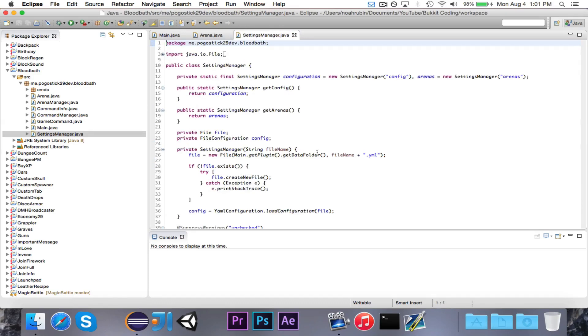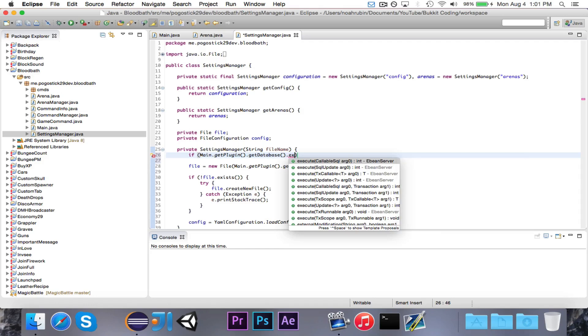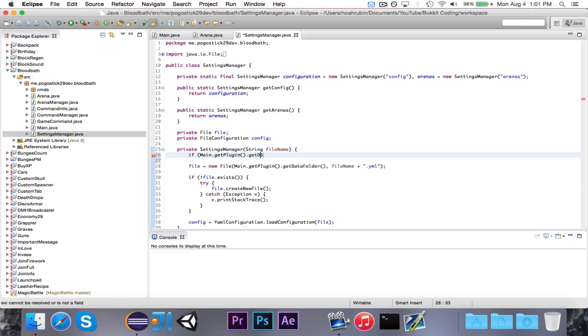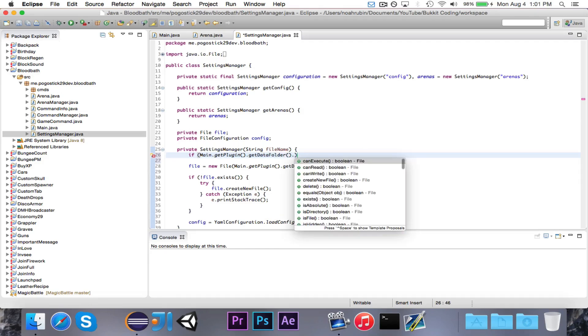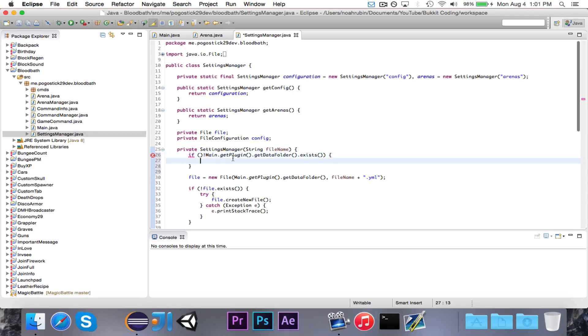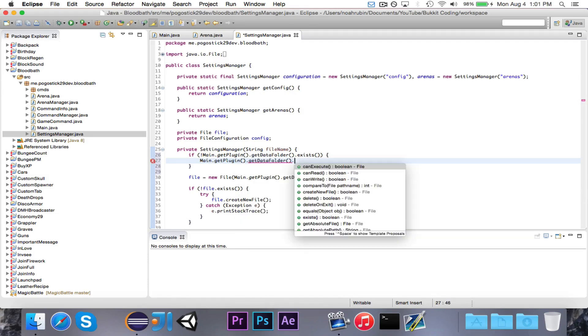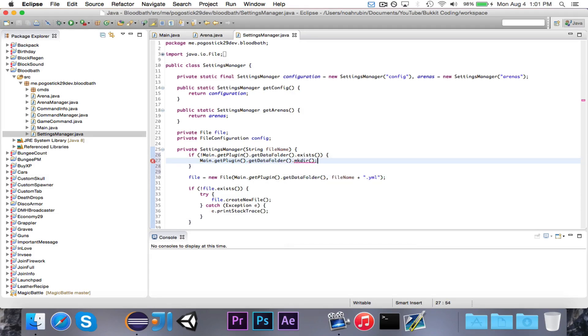The second smaller mistake is I forgot to say with the data folder: if main.getPlugin().getDataFolder().exists() — if it doesn't exist, then we want to create it. That's the last thing I forgot to do: main.getPlugin().getDataFolder().mkdir(), or make directory.